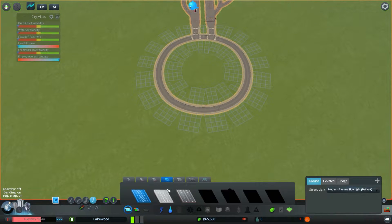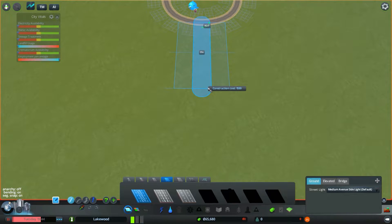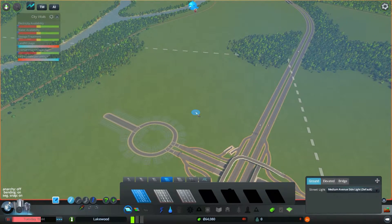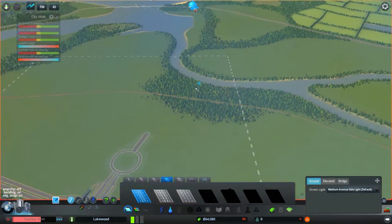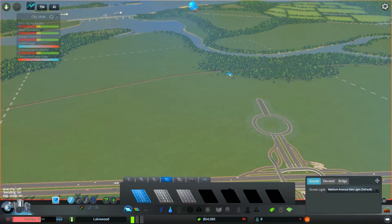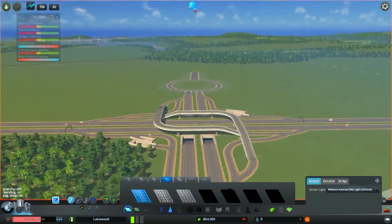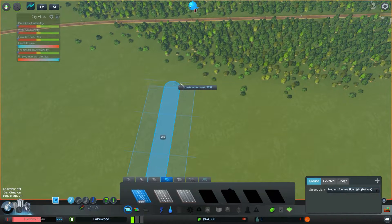It goes towards the main part of the city. That cost a lot of money. Where do I want to put my industrial? I think over here could be a good idea to put industrial. There's a railroad here so industrial is going to be a lot better off here. I'll put my main city for now here — I have multiple access points. This is going to be the road towards the industrial area. Not going to make it too long.